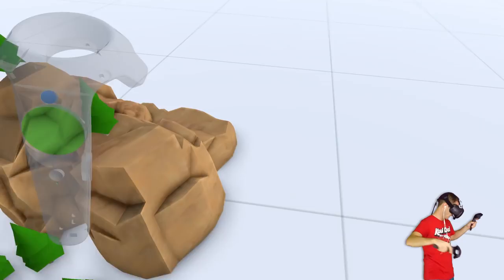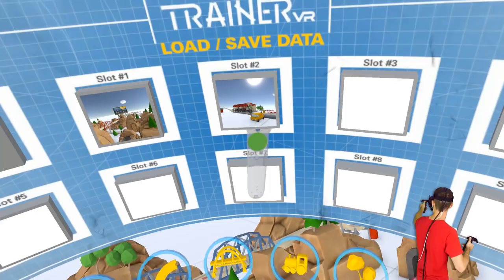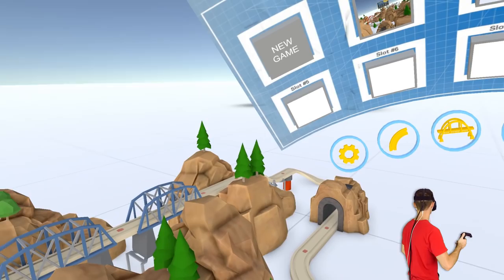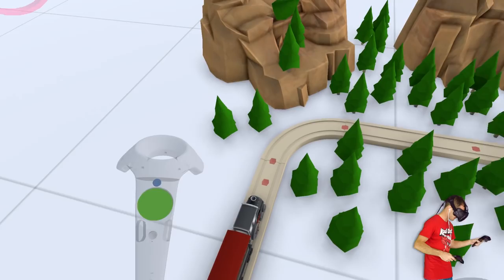Because sometimes when you teleport, you don't exactly know where you're gonna end up. Getting rid of this persistent menu would be good, because this menu kind of hangs around all the time, even when you're trying to simulate the actual train track - it's always there, which gets a little annoying. If you have any more suggestions, let me know in the comments below.